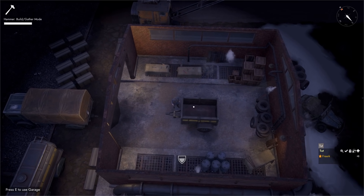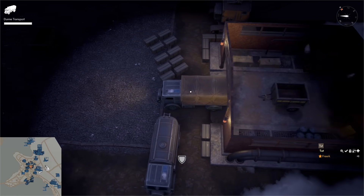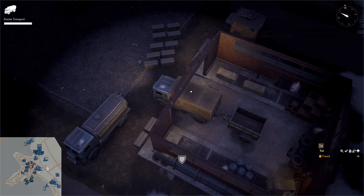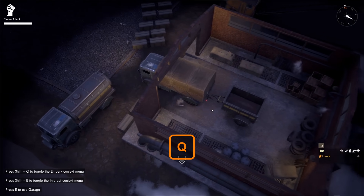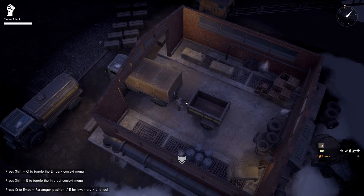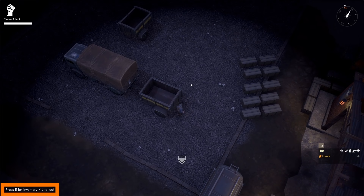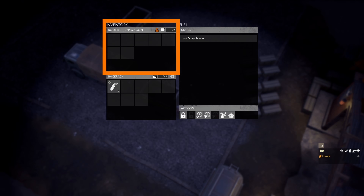When done building the trailer, we can pick it up with a normal truck. We come to our base truck, back it up while holding the middle mouse button to turn our camera, making sure the hook and trailer are very close. We hop out, come to the space between the truck and trailer, press Shift E and in the interaction drop-down select 'hitch trailer'. Coming to the trailer in the back, we can see in the bottom left that we can press E to open its inventory — the junk wagon has seven inventory slots.